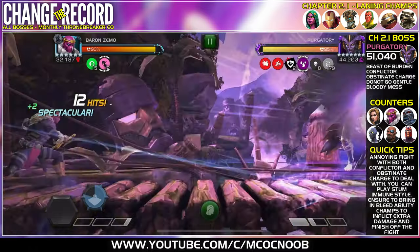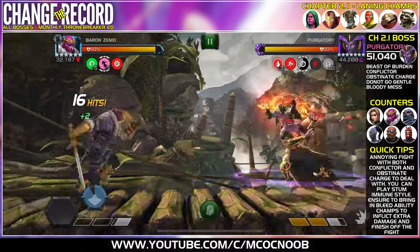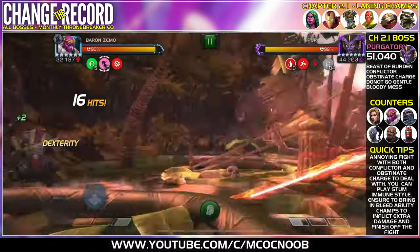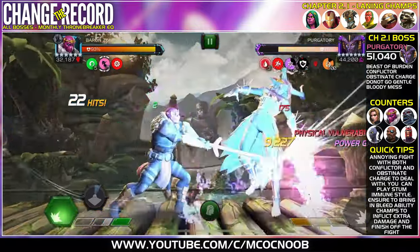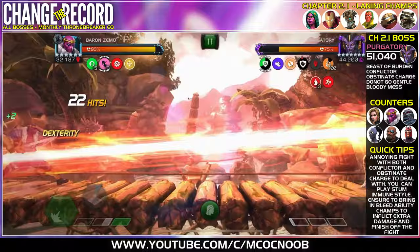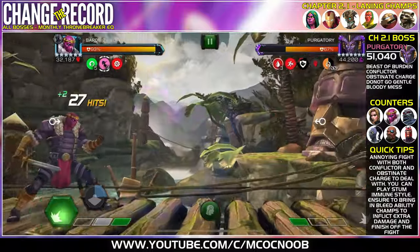The good part is Bloody Mess, so you need a champion that can apply Bleeds for extra damage. Apocalypse is a great counter because he can deal with Conflicter. For Obstinate Charge you can just do a re-parry. Other options include White Tiger, Black Widow Claire Voyant, and Magneto. I used Baron Zemo because the Bleed is permanent, and that worked out well.